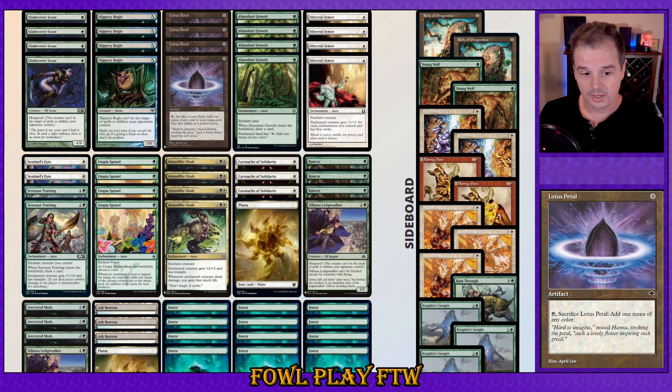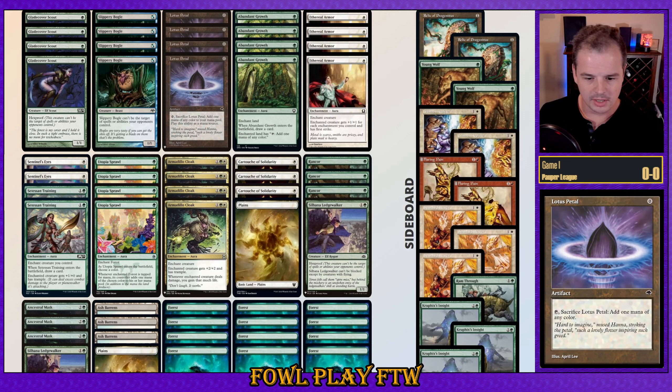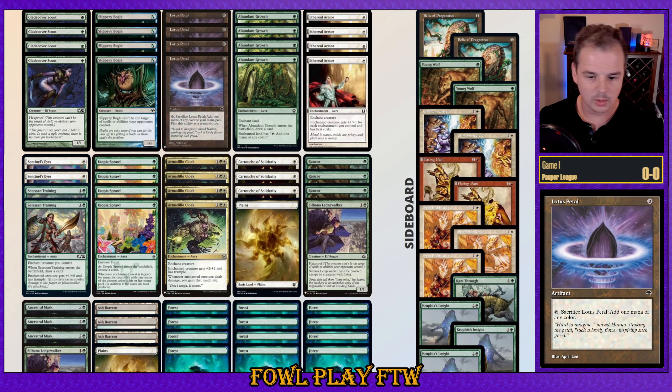With all that out of the way, let's get into the league. Match number one, we're facing Porta Visic here. We won the die roll, we're on the play. Our only source of white mana here is Lotus Petal — I do think this is probably on par for a keep though. There's no real reason to turn one Lotus Petal here, so we'll just Glade Cover Scout and pass.